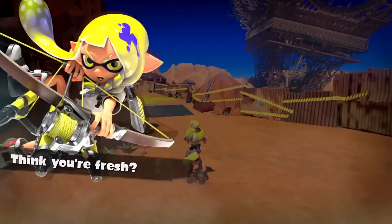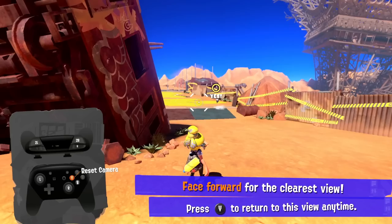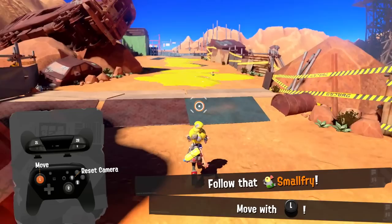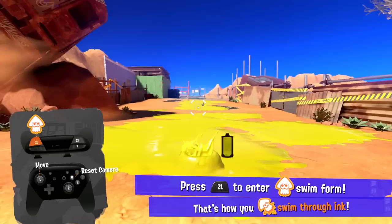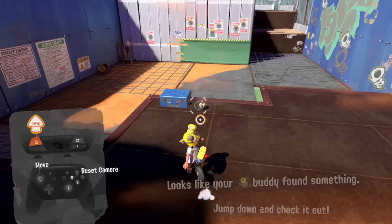This place is destroyed. 'Think you're fresh? Start splatting and we'll see. Before you hit the crater, we'll hit you with the basics.' Tilt the controller to move your reticle. Face forward for the clearest view. Press Y to turn this view any time. Move the left stick. I'm going to go through the tutorial even though we played it in the Splatfest. Use ZL to enter swim form — that's how you swim through ink. Just in case anybody watching is new to Splatoon, you guys can figure it out with me.